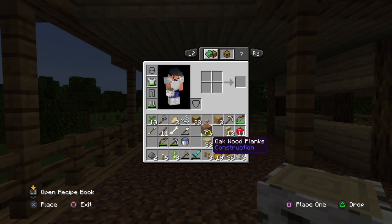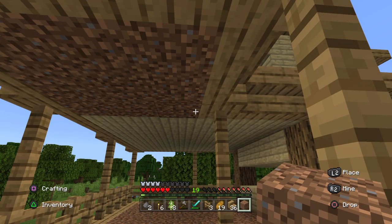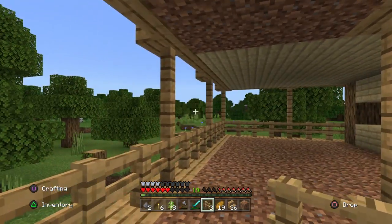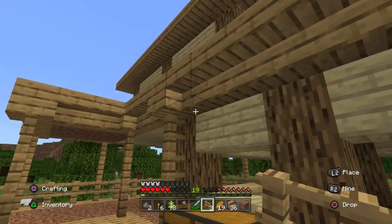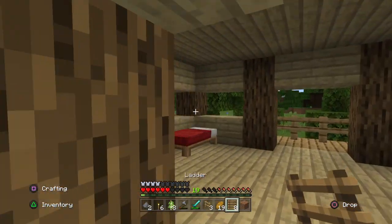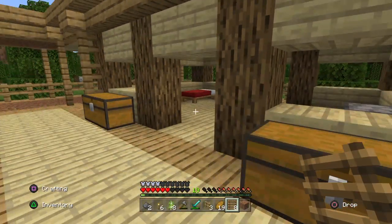Okay, I guess that leads me to one more dirt block. Getting really good, I have to say so for myself. Now the question is, how the heck am I supposed to get back up there? It's not like I could simply build a ladder just to do it. I don't even have any idea how I'm supposed to really get back up there — there's actually no layer access or anything. This is going to be a little bit problematic.